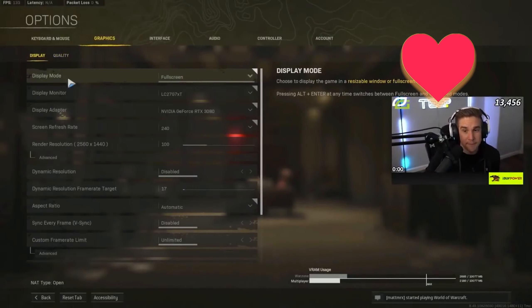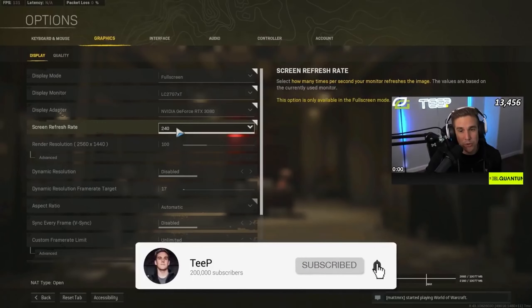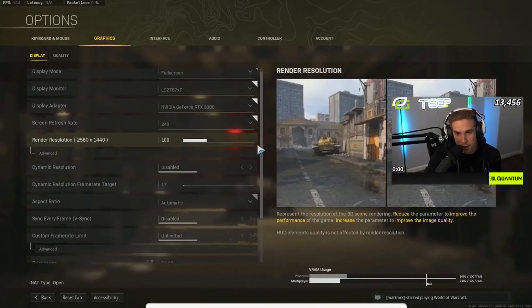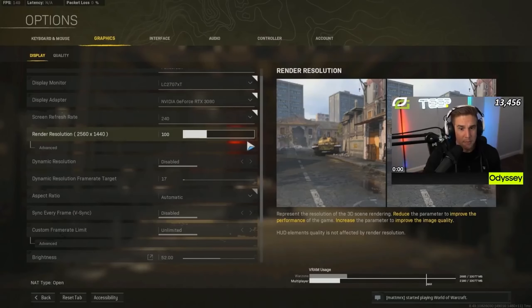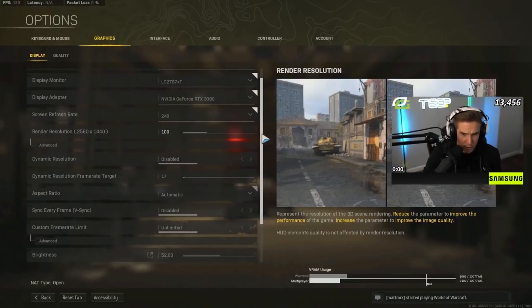Let's go right into display. We're rocking a 1440p Samsung G7 240Hz monitor — I highly recommend you guys check out the monitor render resolution at 100. You could crank this up a little bit; I would recommend cranking it up on 1080p, which is what I used to do before I switched to 1440p. Overall I don't really have a bad time seeing stuff or having frame rate issues on Caldera.